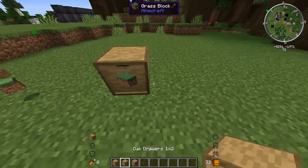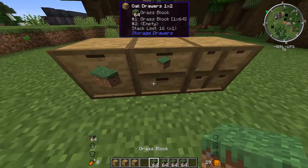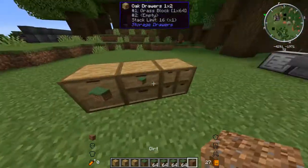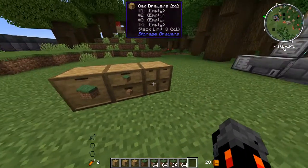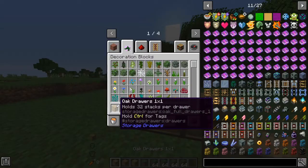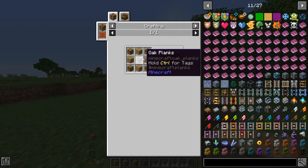Then we have the two-drawer and four-drawer variants. We can put a different item in each different drawer slot. We can craft these just like this — with two chests for the double-drawer, and four chests for the four-drawer.